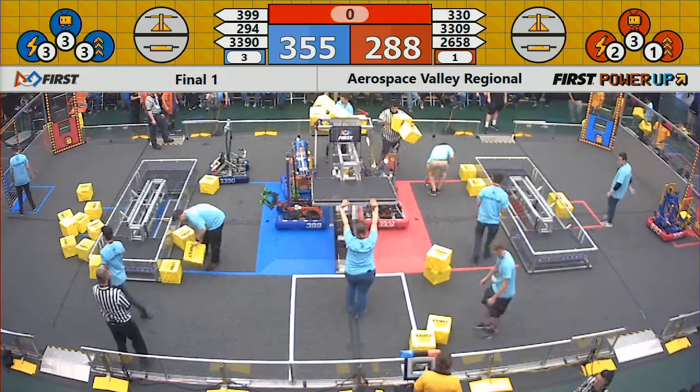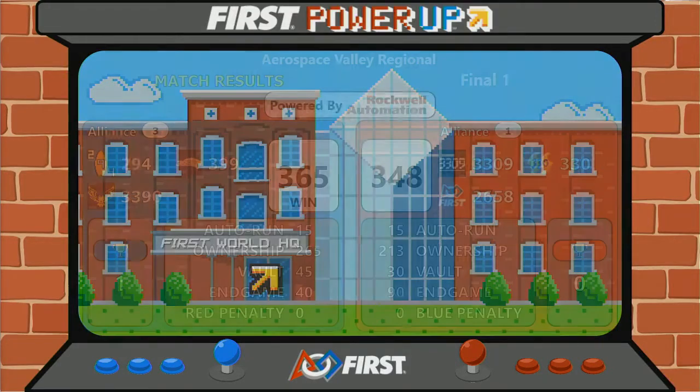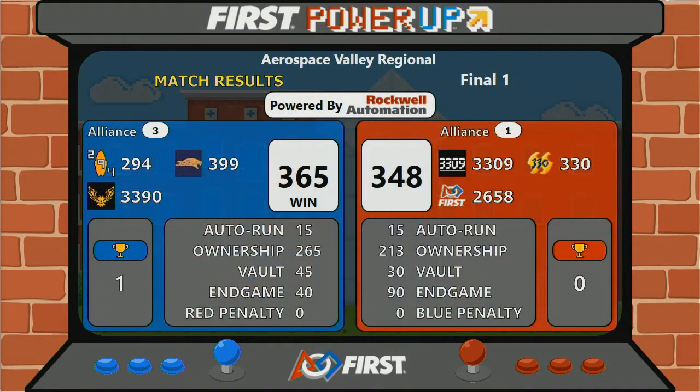Clean match — no fouls to report. Blue has the advantage going into match number two. The official score: blue 365, red 248. That was closer than it looked in the real-time scoring.